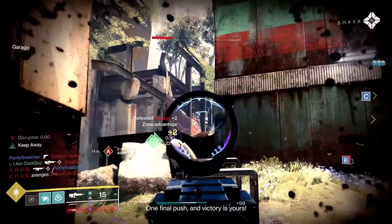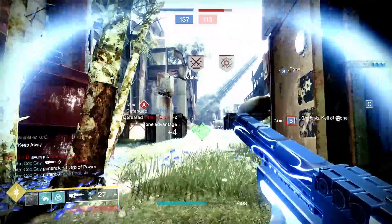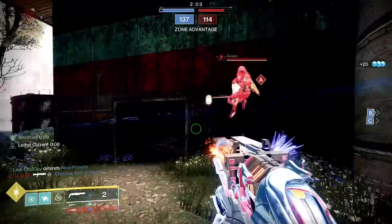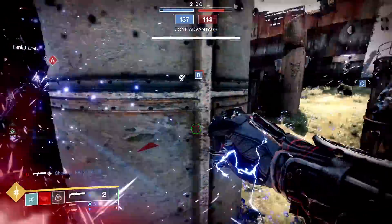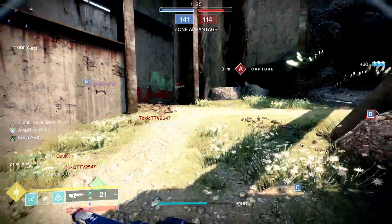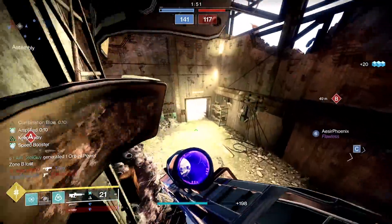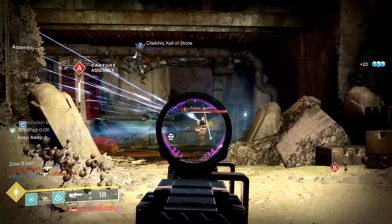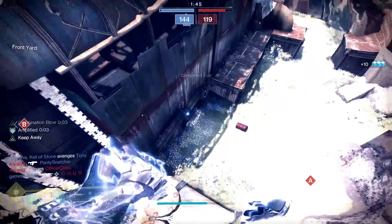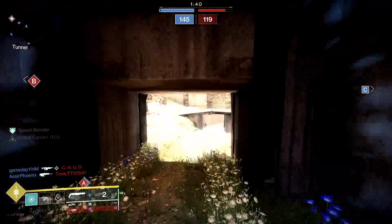So perks like Keep Away — even perks like Fragile Focus, Opening Shot — will become S-tier. On this pulse with Keep Away my roll has 83 range base; Keep Away adds +10 range when you're outside 15 meters, and Enhanced is +15 range. So this one has 98 range with Enhanced Keep Away active — it's all you need. Keep Away also grants accuracy for free, and Enhanced is even better accuracy and faster reload.